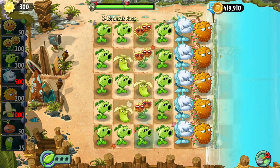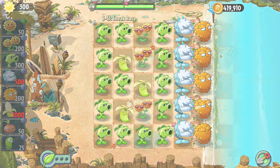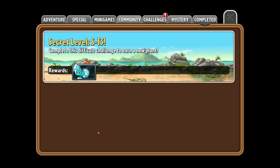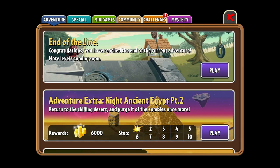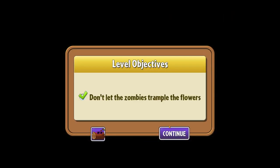We got the Mistletoe unlocked. Truth be told, I have never used the Mistletoe in my life, nor do I even know what it does — so this is sure to be interesting. It launches a Chilling Blast — maybe it's like an AoE thing. Hey, we can play S18 now and get the Wintermelon. That is a really powerful plant we probably should unlock sometime soon.